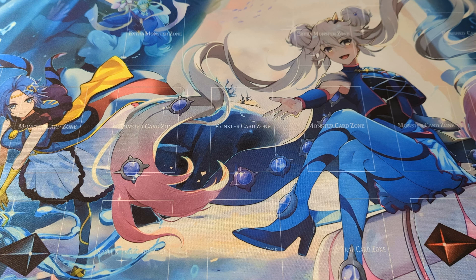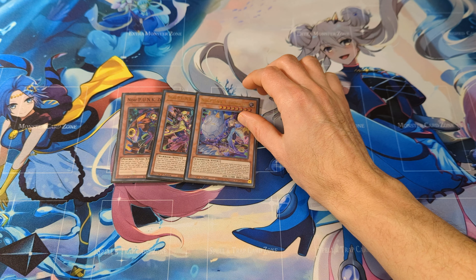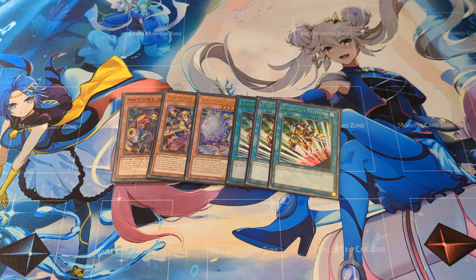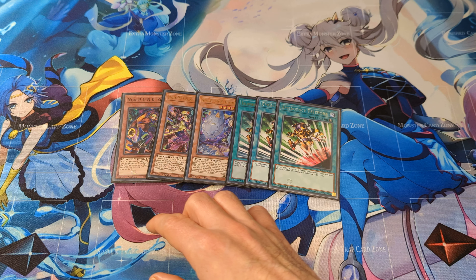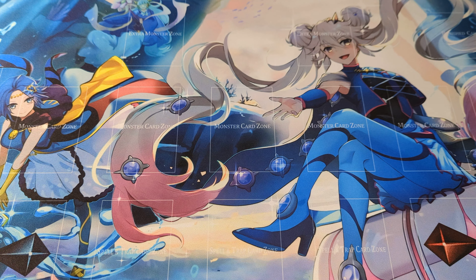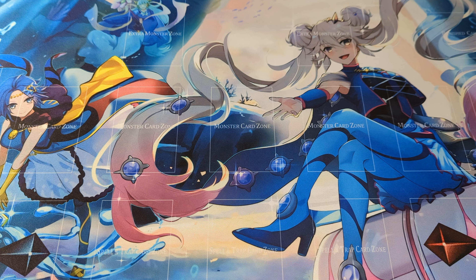I play a really small punk engine: 1 Xamu, 1 Deer Note, 1 Foxitune, and 3 Emergency Teleport. This is the smallest punk engine you can fit in the deck, but I like to have an easy way to get a tuner on the field and an easy way to make a Level 8 synchro.